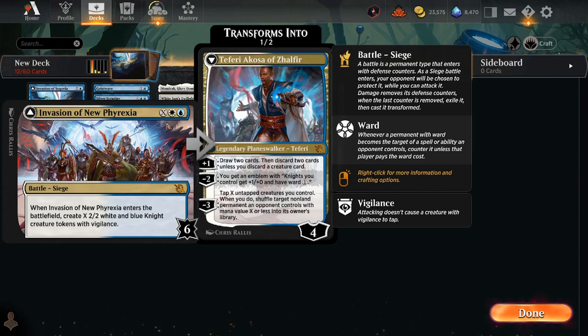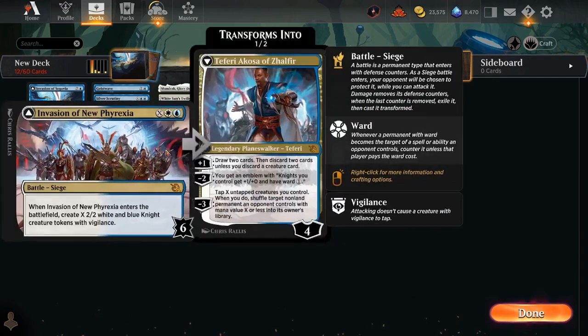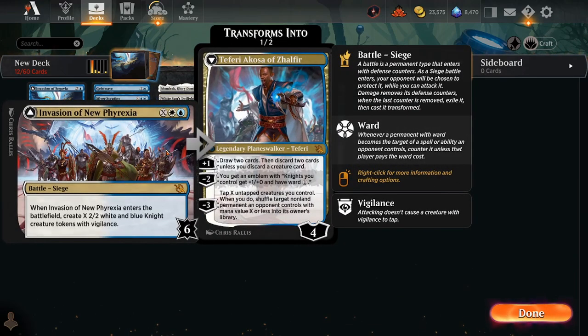It's also important to note that the creatures from Invasion of New Phyrexia are both white and blue, so you can use them to cast white spells — which is pretty important, because with Convoke you can use your creatures to pay the costs of colored mana, but they have to be of that color. It's nice that Invasion of Segovia makes blue Kraken tokens rather than colorless creatures, because that is actually helpful.